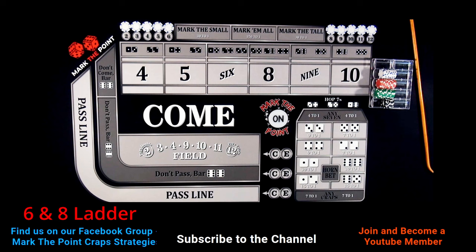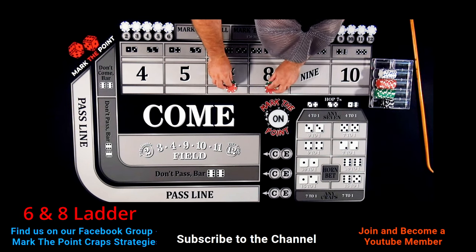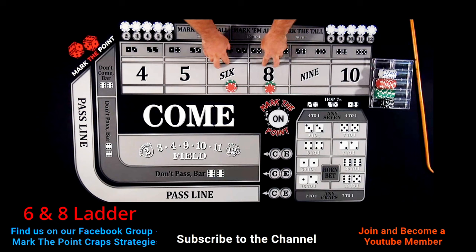Hey guys, welcome to Mark the Point. Today we're going to be playing a ladder-style system. This system is going to be placing the six and eight. We're going to be doing these at $30 limits — a $30 bet on the six and eight. We're going to start this off at a $30 level.